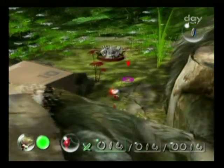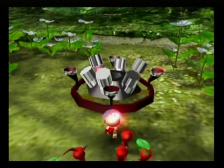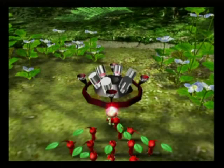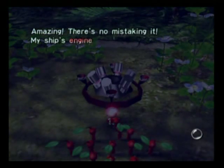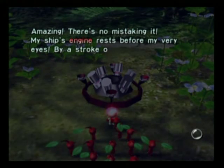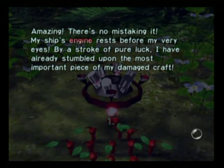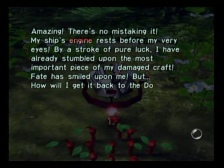Okay, fourteen Pikmin. What's that over there? It's a piece of machinery, shaking all over the place — it shines and sparkles. It's pretty. Olimar says: 'Amazing, there's no mistaking it. My ship's engine rests before my very eyes. By a stroke of pure luck, I have already stumbled upon the most important piece of my damaged craft. Fate has smiled upon me, but... how will I get it back to the Dolphin?'